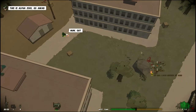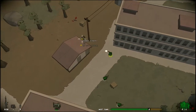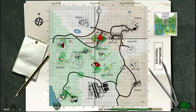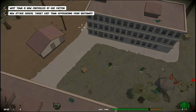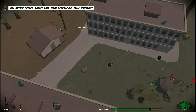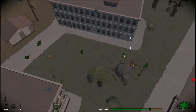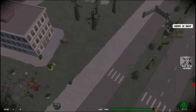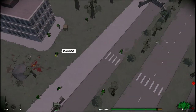You were sadly mistaken, my friend. New attack orders — head East Town. Target East Town. Let's move out. We're obviously going to head east towards East Town, attacking them from the west. Let's move out, fellas.